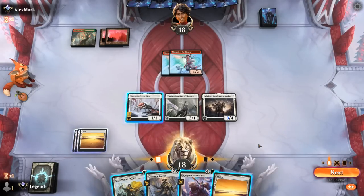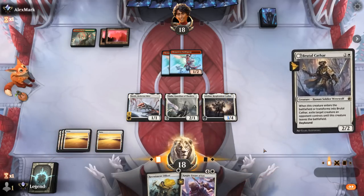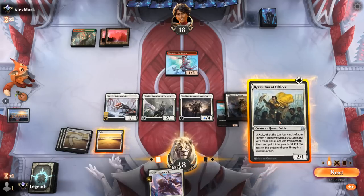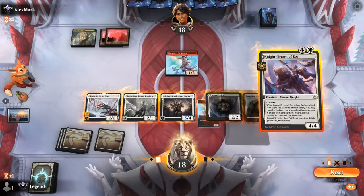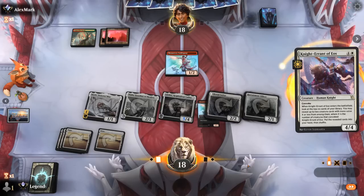We have quite a few options — could attack with Adlan and use Skrelv to ensure it gets through, they still get to eat the token. Then I guess I wouldn't be able to convoke Knight Errant to its full potential. Maybe kick things off with a Brutal Cathar, play Officer, then still use Skrelv on Adlan and convoke Knight Errant. Although we'd have a tapped Skrelv in that scenario, so this only works if I attack with Adlan and they don't kill it.